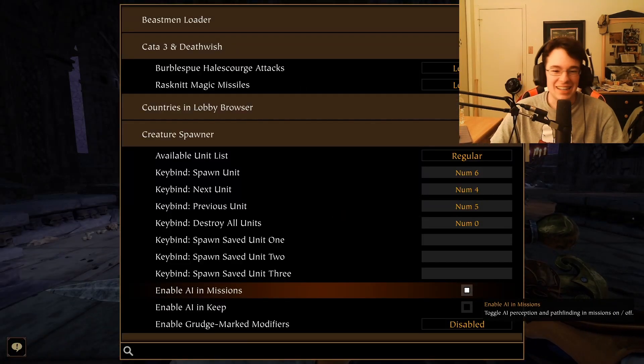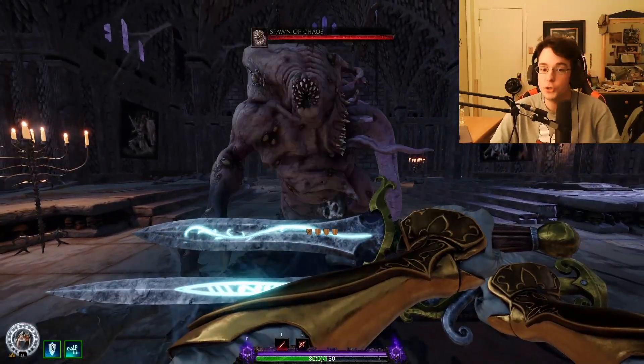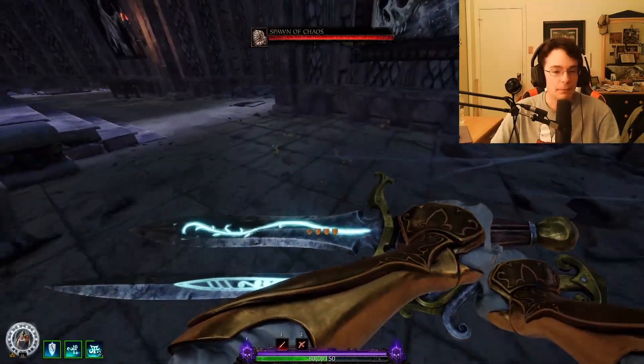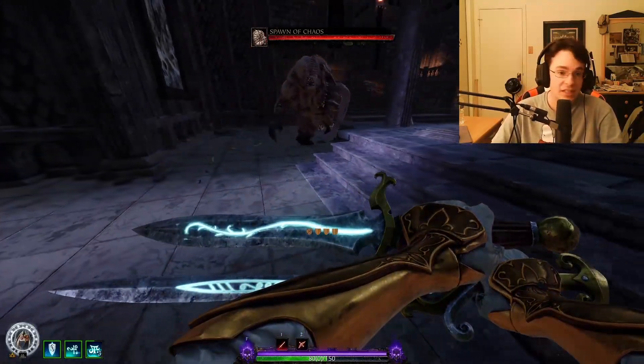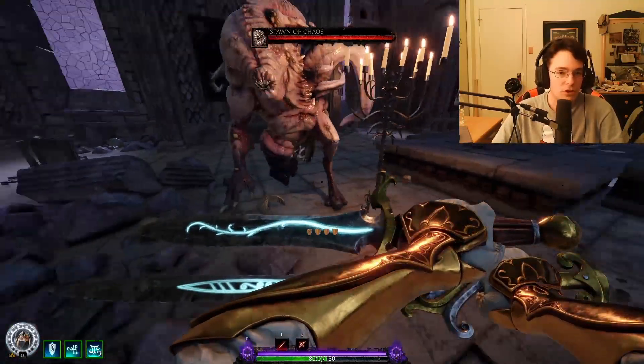Now, you might notice whenever you block an attack from a boss, even if you're not moving at the time, the attack will actually send you backwards, and this is something that can be exploited for your benefit. If you time a jump at the right time, you can actually be sent flying backwards, putting distance between you and the boss.